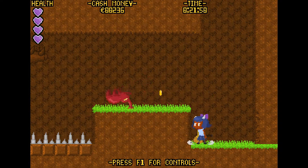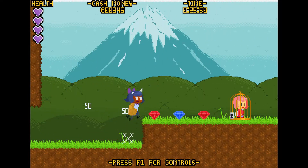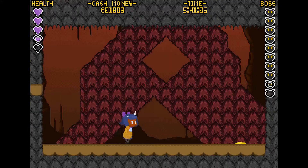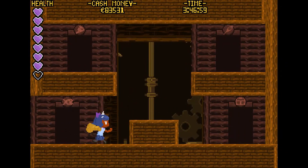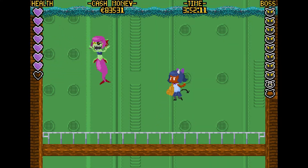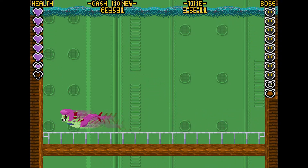Chimera is a retro-inspired platformer where you'll confront stages in variable order. Said stages are mostly linear, but have numerous secrets hidden throughout them including a number of health upgrades. At the end of each stage is a boss fight, and upon completing a stage you'll gain a permanent ability from the boss you've just defeated. Once you've defeated all standard bosses, you'll unlock a gauntlet of a few final levels, including one that ends in a boss rush against all the stage bosses you defeated earlier, just before heading to the final battle — where the boss will have multiple forms.